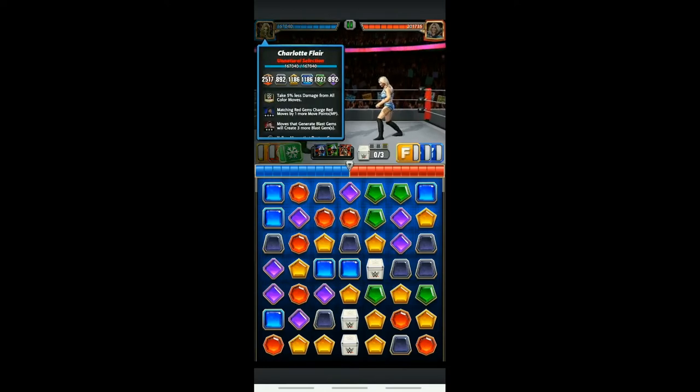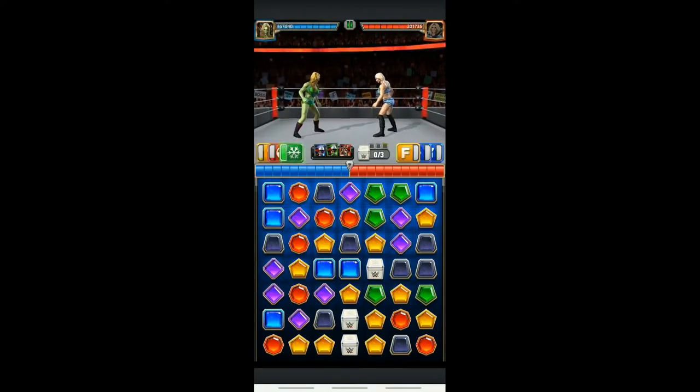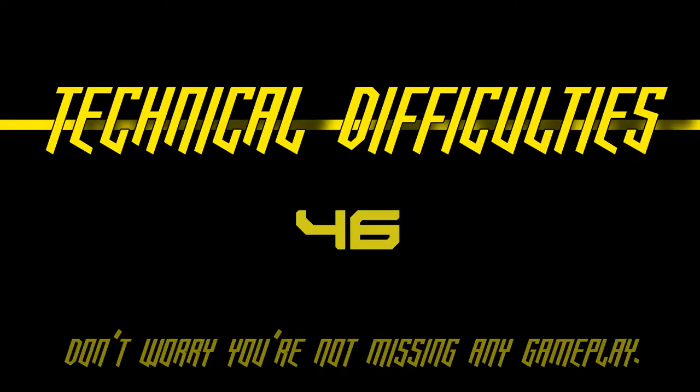Hello there, and we are back for another Z-Charlotte tutorial from Dr. Seb, aka Sebius. As you can see, he has X-Pac training for matching red gems, which gives one more red. Rusev creates 6 blast gems — the red move already makes 3, Rusev makes 3 more, 3 plus 3 is 6, hashtag basic math.